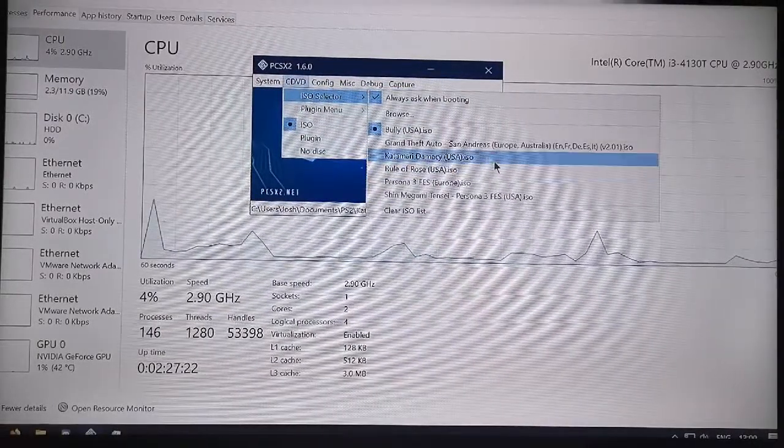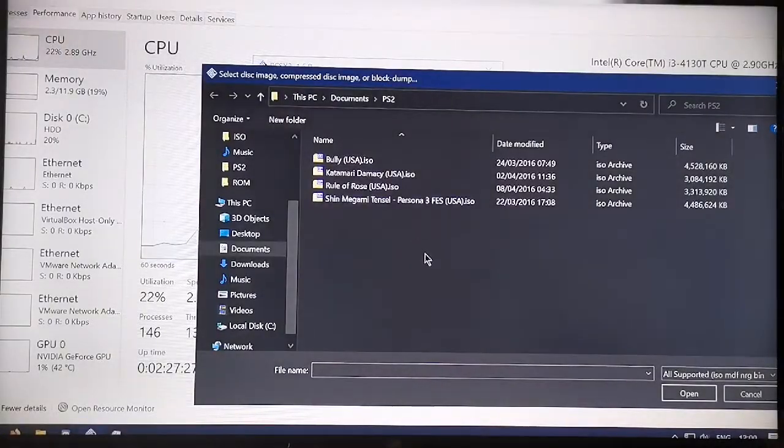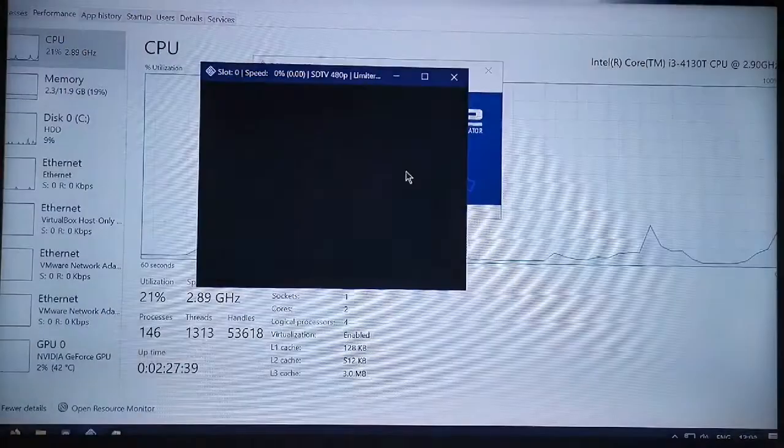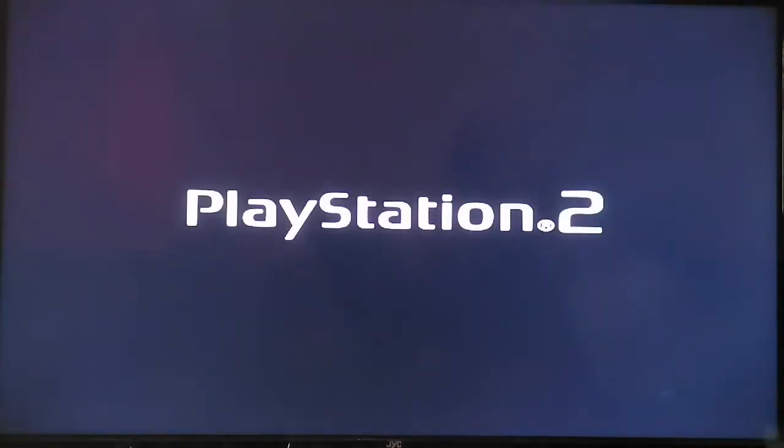The games we have to show are these four here. You can see one of the most expensive PS2 games is included. We'll go from the top down, start with Bully. If you double-click on the PS2 screen, that puts it into full screen. Obviously, we own all those games — I do not do this without owning them first.